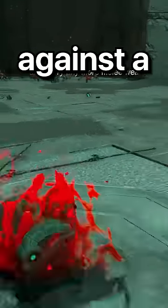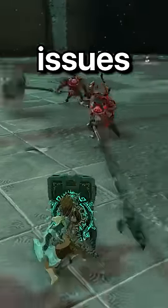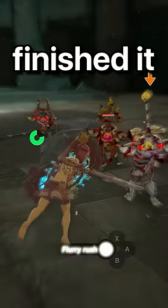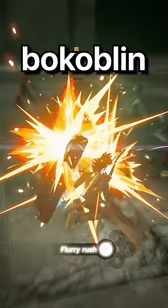Round 5, we're up against a bokoblin of every rarity. The first thing I did was take out the red bokoblin so it would stop causing me issues. I froze the silver bokoblin, then finished it off with a flurry rush. Then I did the same to the blue bokoblin, and last the black bokoblin.